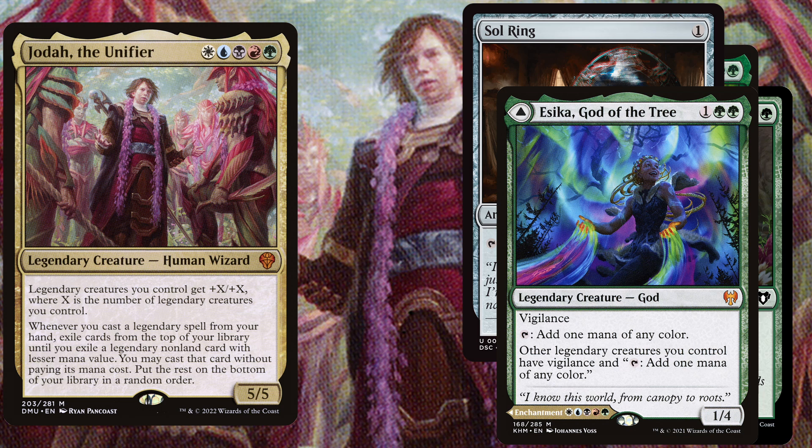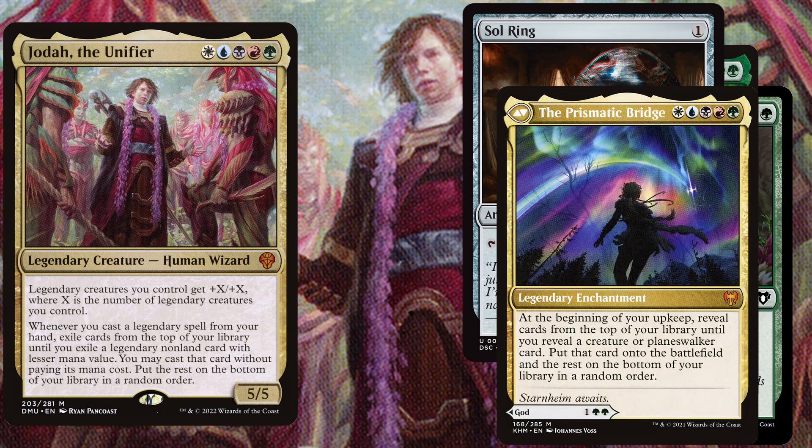Either you bring her out in the early game to fix your mana colors, or you can cast her for her back side in the late game, which is the Prismatic Bridge — a 5 mana legendary enchantment. At the beginning of your upkeep, reveal cards from the top of your library until you reveal a creature or planeswalker card, put that card onto the battlefield, and put the rest on the bottom of your library in a random order.